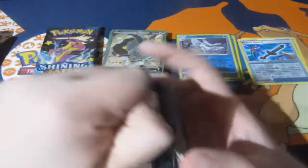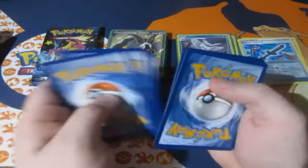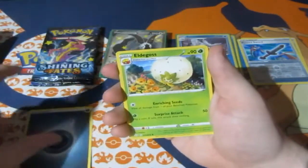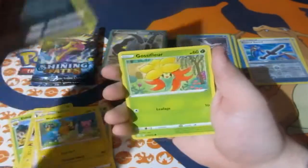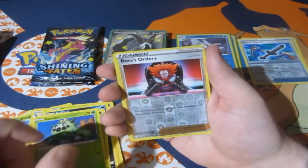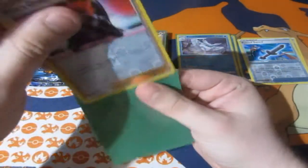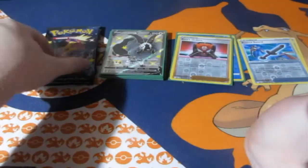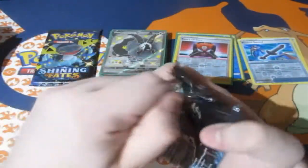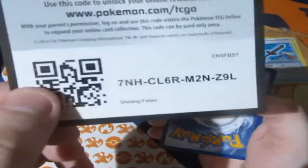Next pack! Let's have a looky, come on! We've got ourselves Darkness Energy, Elder Goss, Luxio, Ball Guy, Yanma, Morpeko, Koffing, a Gossiflora, Cacnea, a Boss's Orders Reverse Foil Rare — nice — and a Manaphy! We're getting a lot of Manaphys today, which is insane, but it's nice to have a Reverse Foil Rare! Two packs left of the pack opening — bloody hell, we've gone really quick! Nice and steady though — good pull rates right there!